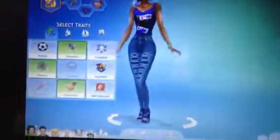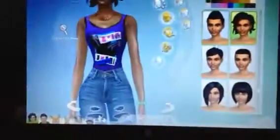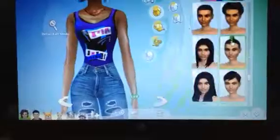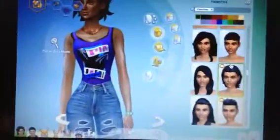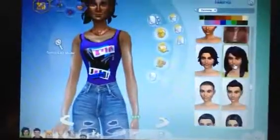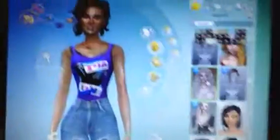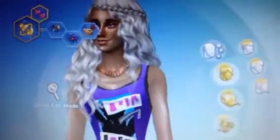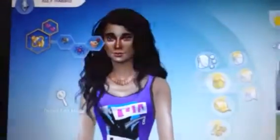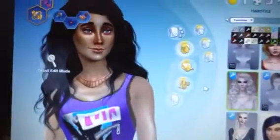Now let's start to work on her hair because that is not how she's supposed to be. I absolutely love this hair, and if you watch my previous video you've seen my other sim have this hair because I am absolutely obsessed with hair. This one actually has highlights with it — or no highlights, like this is the no highlight version. There we go, she's starting to look like herself. I put highlights on her.